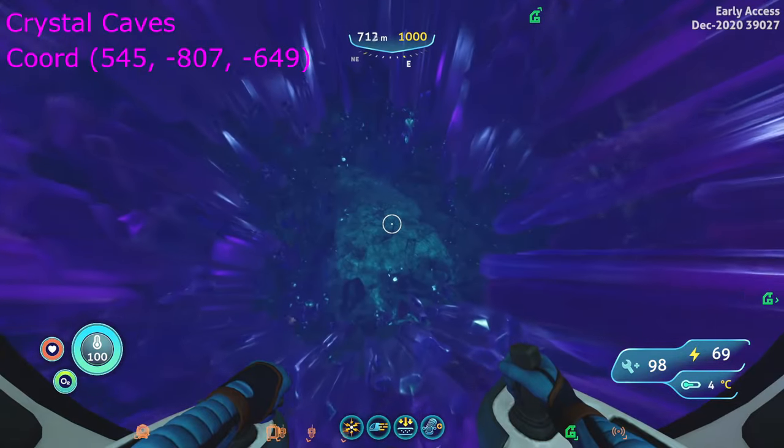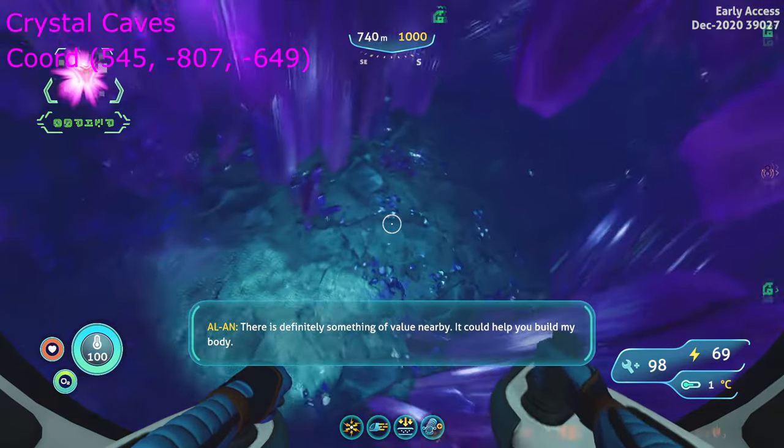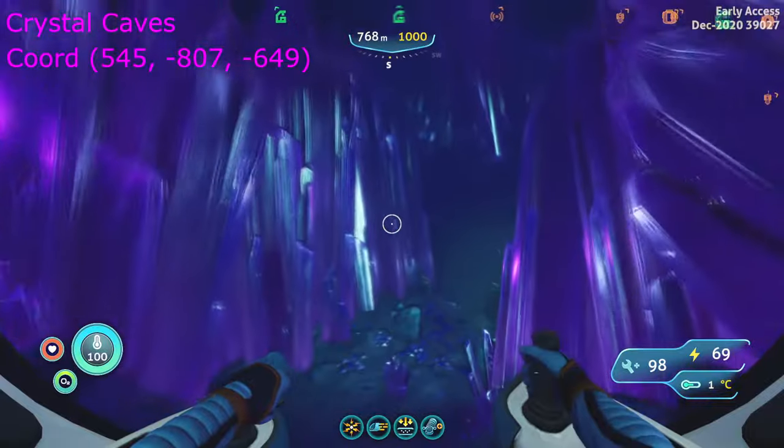The big stack of crystals ahead of you will be one of the two Crystal Cave entrances. Follow this cave to the Crystal Caves Cache. Inside, we will find the architect organs.